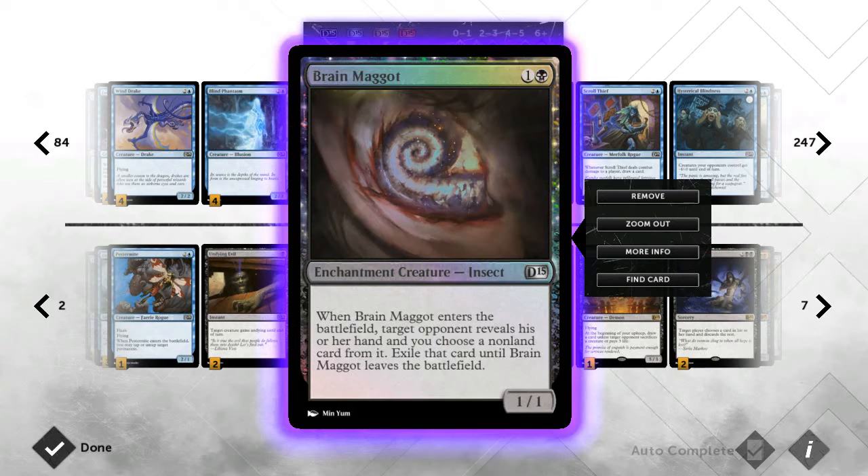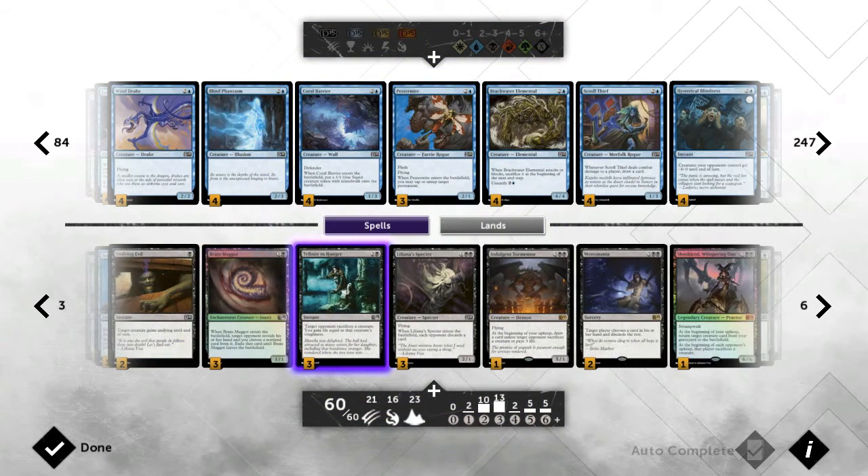Next we run all three Brain Maggots. Brain Maggot has quickly become one of my favorite cards in this format. If played right it can completely destroy opponents — I see a lot of people play it incorrectly. For example, if they have three lands, a six-drop, and a Cultivate, you take the Cultivate, not the six-drop — that completely shuts them down. You want to disrupt their curve as badly as possible, so you definitely want all three.